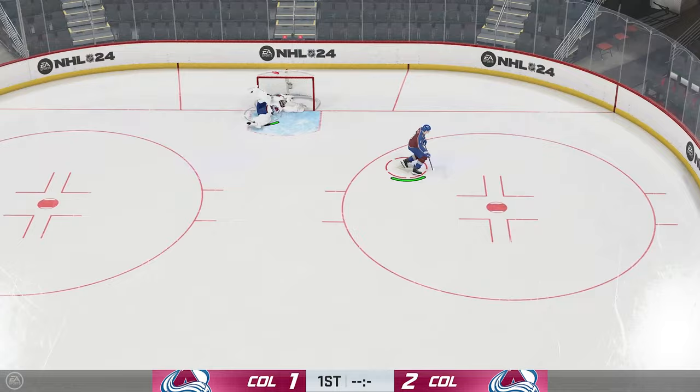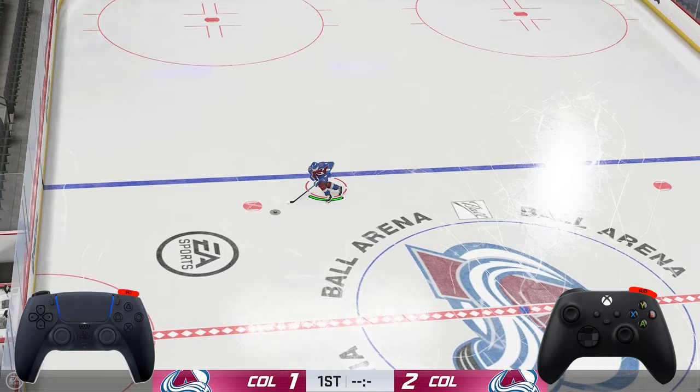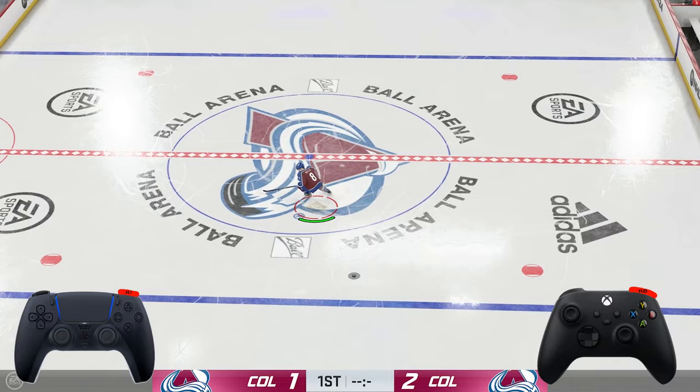Finally for basic dekes, we have the drop pass. This one is not so much a deke, but more so a play — but super simple. All you're going to be doing is hitting right bumper or R1 on PlayStation, and this is going to just drop the puck to your teammate. You can do this at your own blue line, at your opponent's blue line and probably go offside, but again super simple and easy to use.